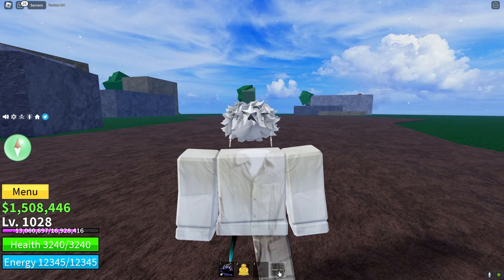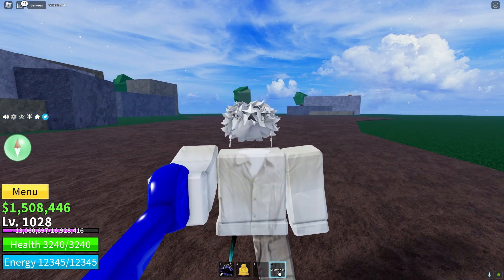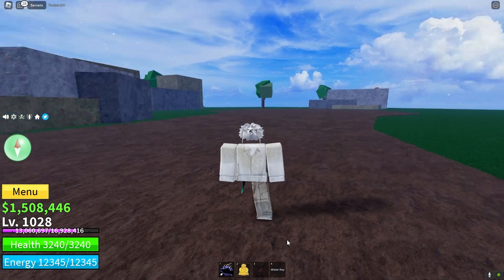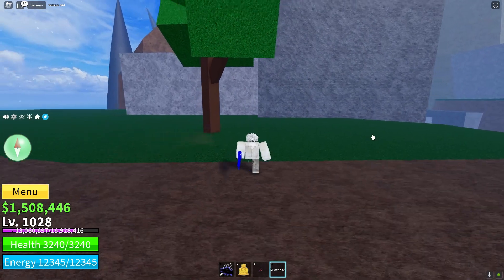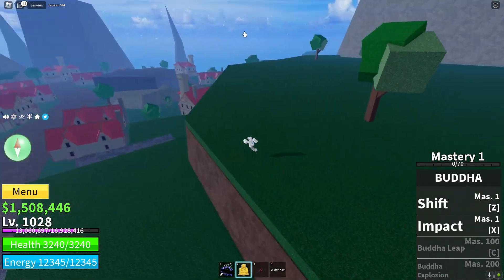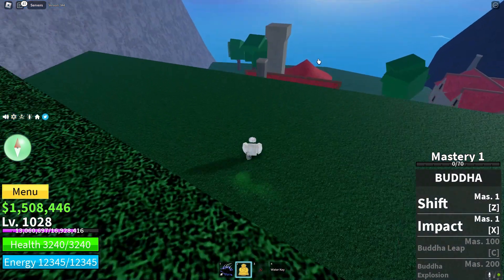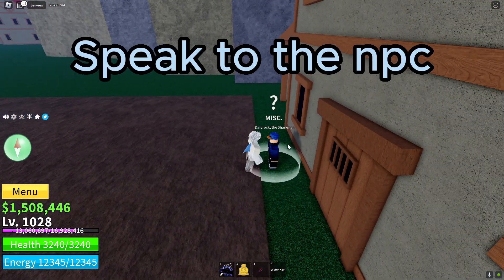When you get the water key, you have to use it right over here. You actually need to hop onto the island right next to it, and when you have the water key you need to talk to this dude — the Dagrog, the Sharkman.